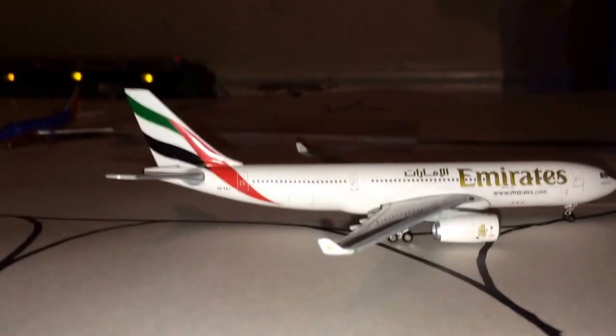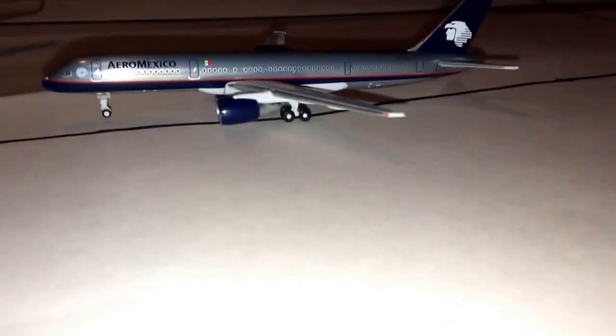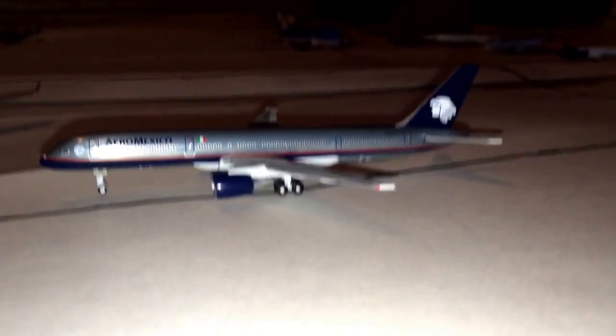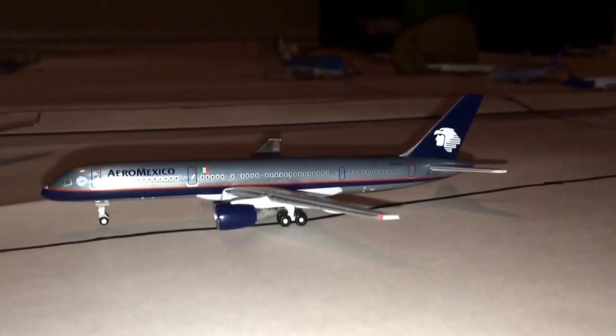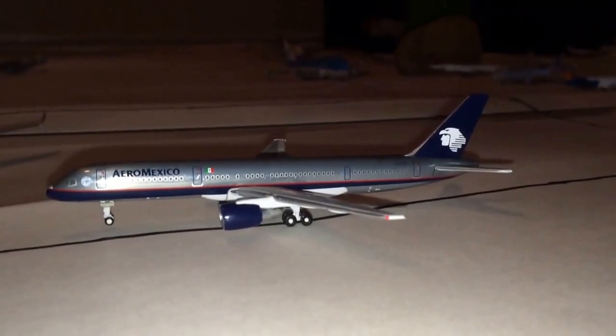Taxiing to gate 4, we have an Emirates Airbus A330-200. He arrived in from Dubai, United Arab Emirates about six minutes ago, and he is just about to pull into his gate and begin offloading. Right here, we have an Aeromexico Boeing 757-200 in the old Aeromexico colors. He is parked here at gate 2. He came in from Mexico City about 45 minutes ago, and he's still in the offloading process.